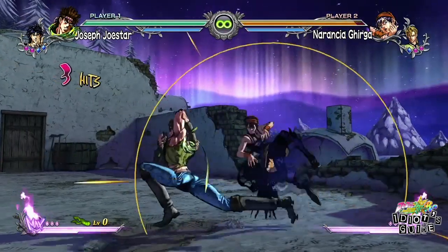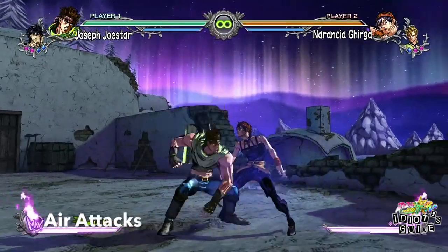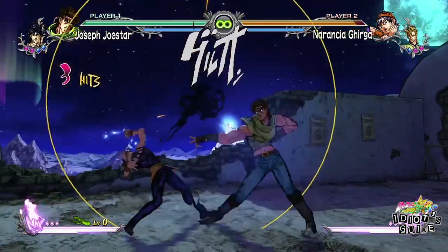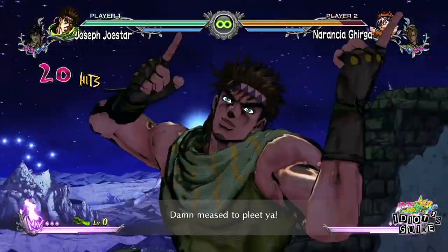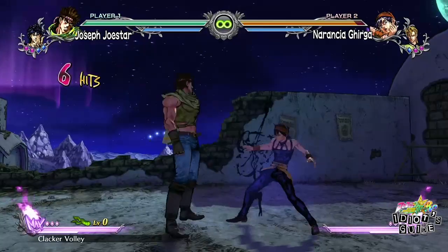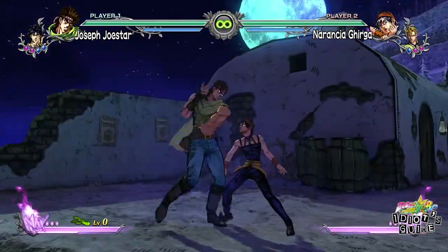His downward light, medium, and heavy attacks are covered in the basics. Joseph's skills include his Clacker Volley, Clacker Boomerang, a big hammer attack, and an ice cold soda.